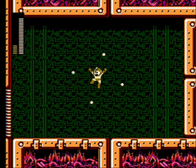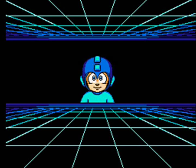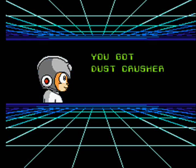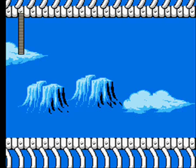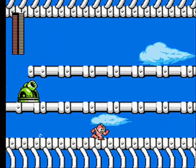For defeating Dust Man, you get the Dust Crusher weapon, which is a really good weapon — I think it's pretty underrated. When you shoot it, it fires a block of junk which splits into four directions once it hits an enemy, going diagonally: up-left, up-right, down-left, and down-right. The resulting shots can also hit the enemy, resulting in multiple hits from one shot. It's pretty powerful, and it only uses up one bar of energy per shot. Overall, it's a really good weapon.